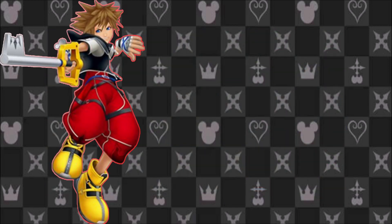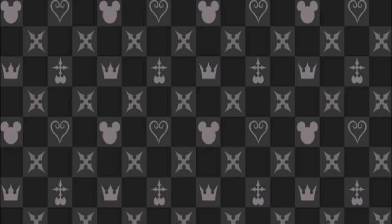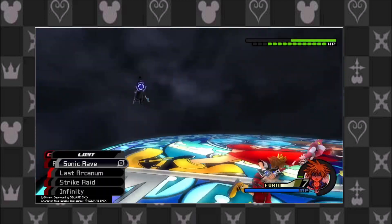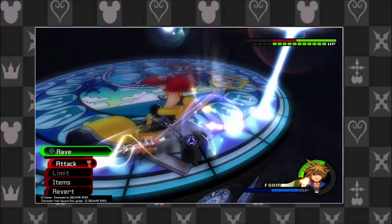Limit Form is a little different from the other forms. Instead of linking up with his friends, Sora links up with his past. By doing this, his clothes take the color scheme that resembles the clothes he wore in Kingdom Hearts 1. While Sora doesn't emit any energy in this form, he can remember all of his old limits and abilities that he forgot in Kingdom Hearts 1, and these limits also grant him healing properties.